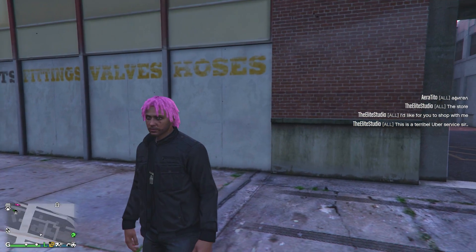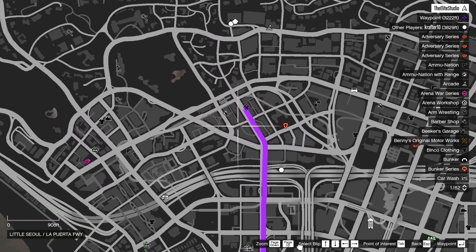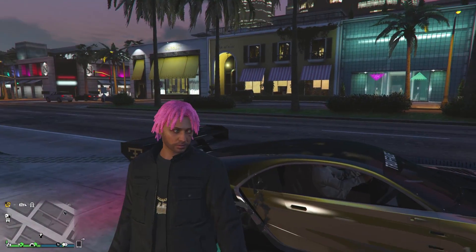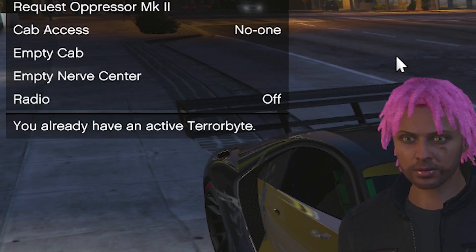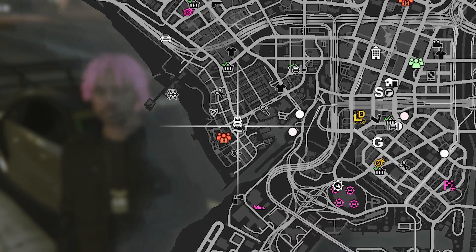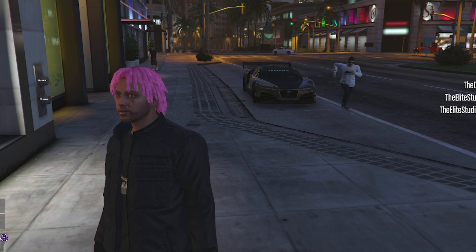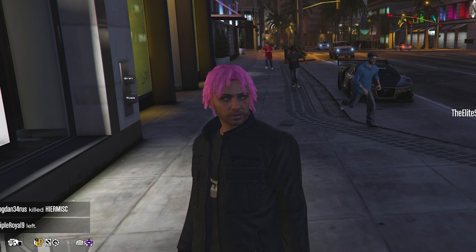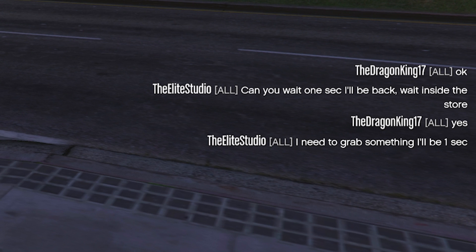He said oh sorry — is he really coming to pick me up again? I set a waypoint and this time he's actually taking me there. We have arrived at the store. I said come inside with me, then we're going to call in our Terabyte. My Terabyte is super far away — wait, I can't even see it. He's driving away now. I said come inside with me, he says okay. He just went to park his car. I said can you wait one sec — I'll be back, wait inside the store. I know that seems very sus, but we're going to try it anyway. He said yes.